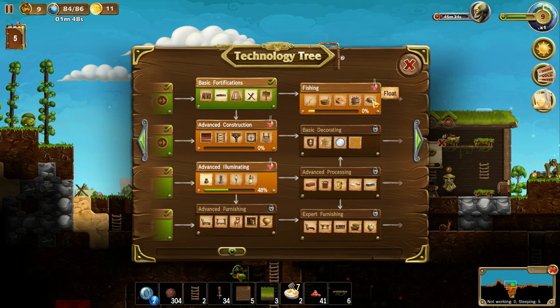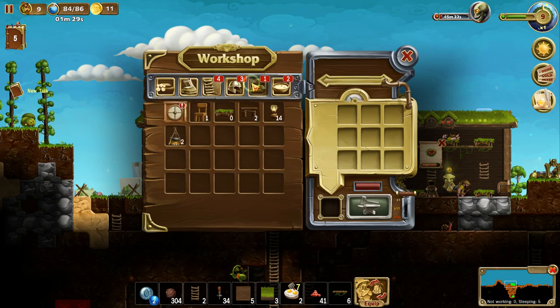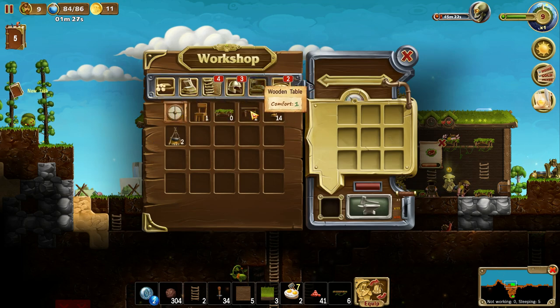We've got fishing now and advanced construction — so scaffolding. Does my building need support? It doesn't seem like gravity is a thing in this game. We've got advanced illuminating to do, so let's work on that a little bit more. Round window — it's pretty cool. I like it.